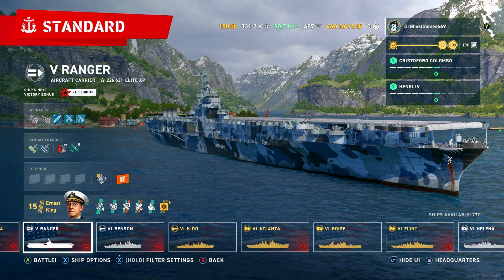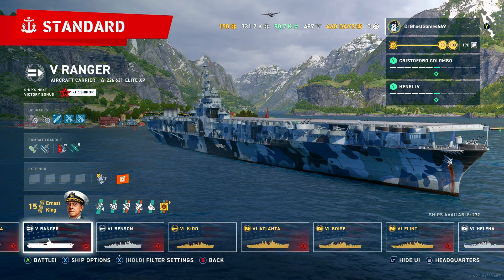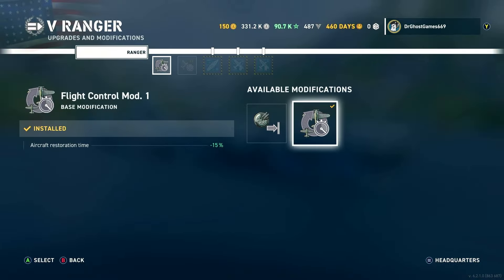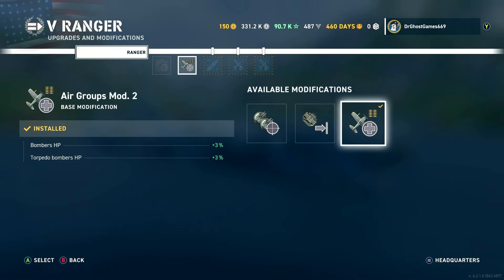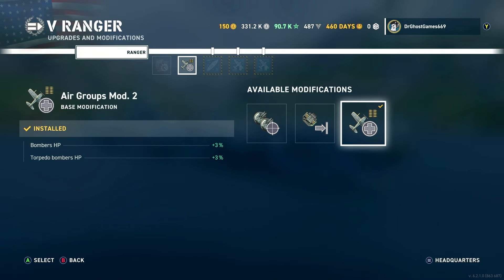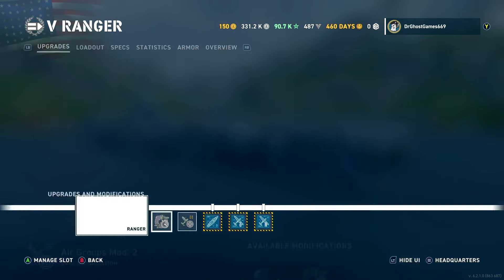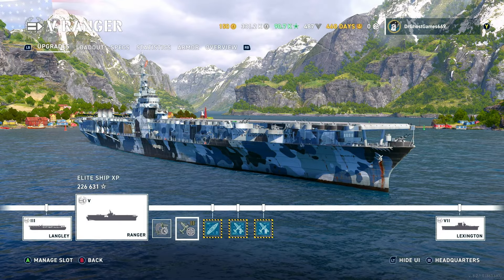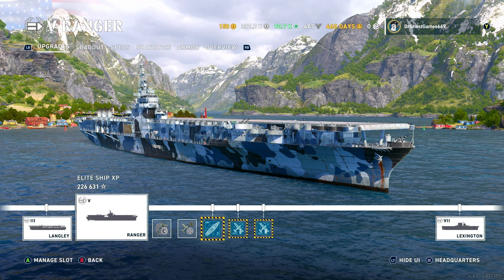For the upgrades and loadout, I am running Flight Control Mod 1 and Air Groups Mod 2. AA — no point; secondaries — no point. You want to be getting as much out of your planes as possible. You should never have to be using your secondaries. I am also fully upgraded.